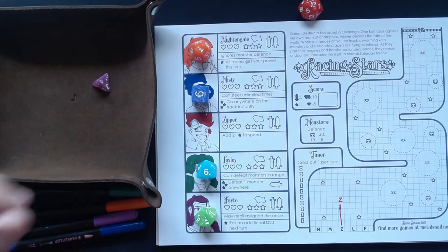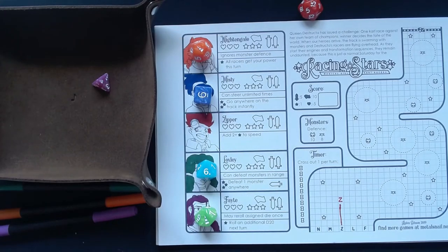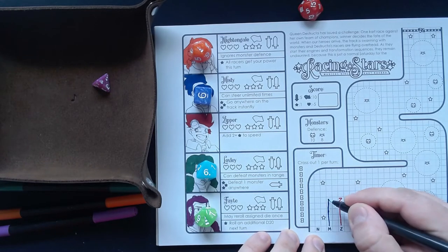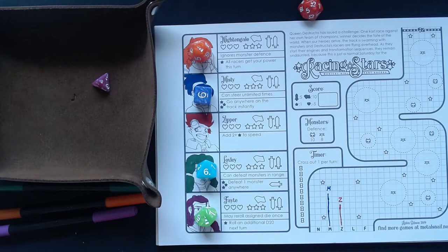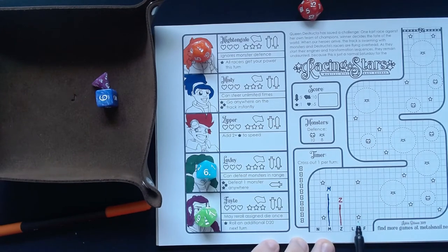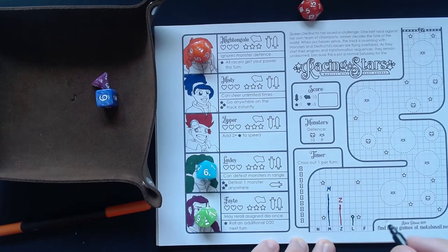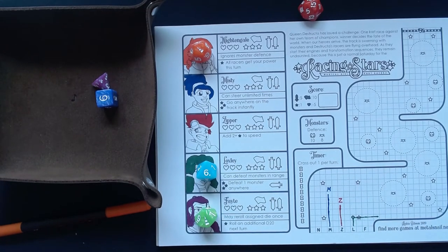Then the six — we have two sixes so we can choose. We'll take Misty first, that's blue, six spaces: one, two, three, four, five, six. Then we take Loxley — that's green, also six. I'd like to get a star, so let's go one, two, then with a 90-degree turn we have to go through one of these vortexes: three, four, five, six. And she gets a star.